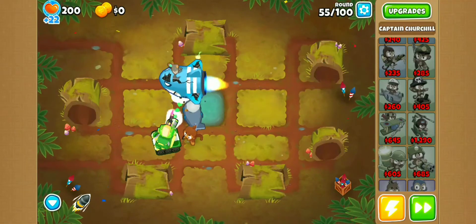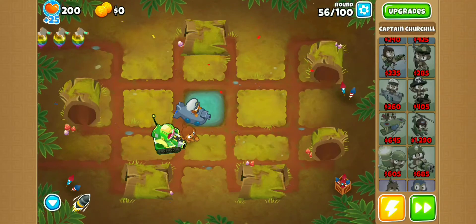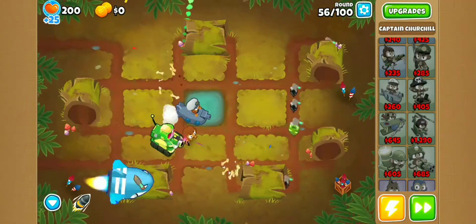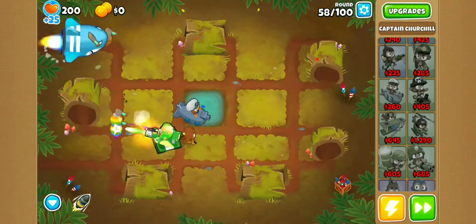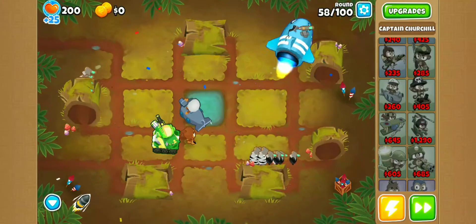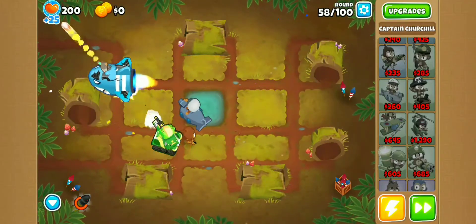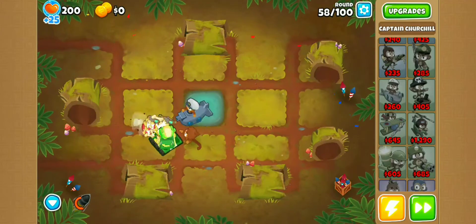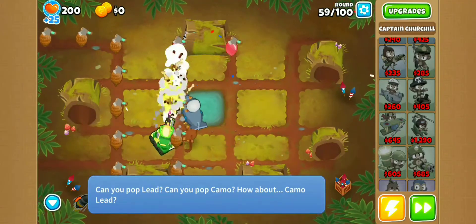Coming up on the end of round 54, we have quite a tense situation — the mob is almost at the exit and I finally activate the ability. We lost our pre-game prep and 22 lives. It probably would have been best to save the ability for this round as there are going to be a lot of black and zebra balloons, but hopefully Churchill and the sub can deal with those. The ability timer is quite short so we don't have too much downtime. Round 58 looks a bit sketchy so I'm just going to activate the ability here to be safe. We almost lost there but luckily Churchill's ability is quite good.